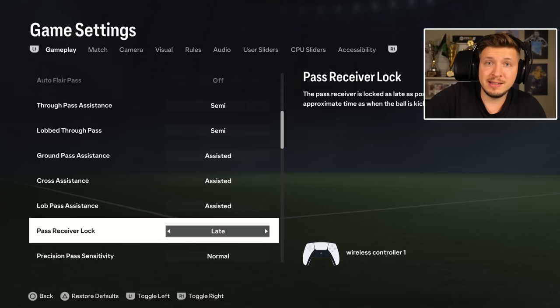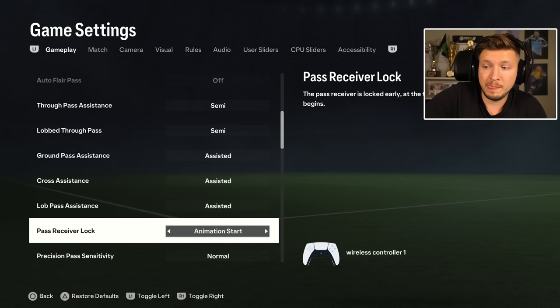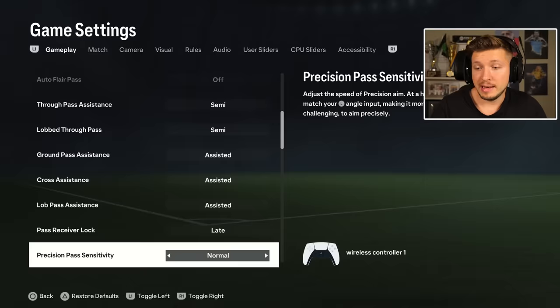Pass receiving lock — late, I think is the best one here. If you have a bit less ping, let's say less than 50 ping, that is the best option. Then you can just divert the direction in the last moment if you see the opponent is about to cut off your pass. That's why I think late is the best. Otherwise, if you have high ping, you can try out animation start or power up. But default here, late, is definitely the best option.